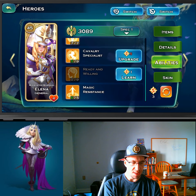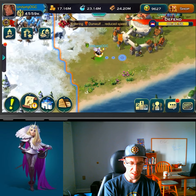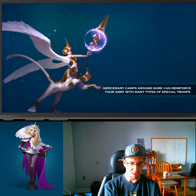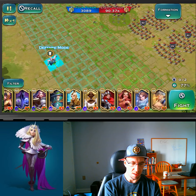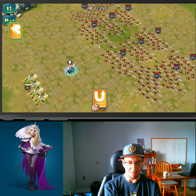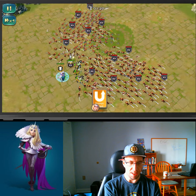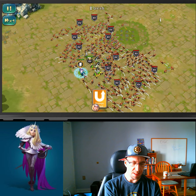That should be everything as far as Elena's skills. Let's go take a peek and see how Elena functions. For the sake of this, let's just go hit some random stuff. This looks like a bunch of swordsmen — let's see how well her cavalry does. Elena will run fours, call the cavalry, and her cavalry will come charging in. The cavalry does the damage. It's a cool story.